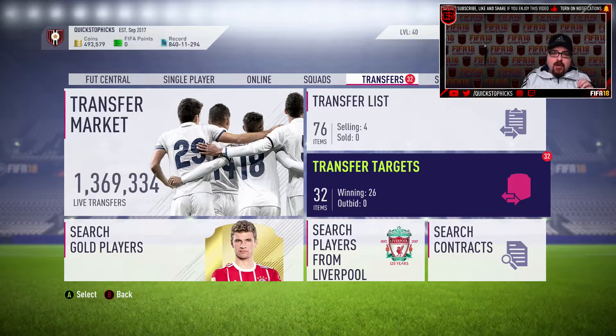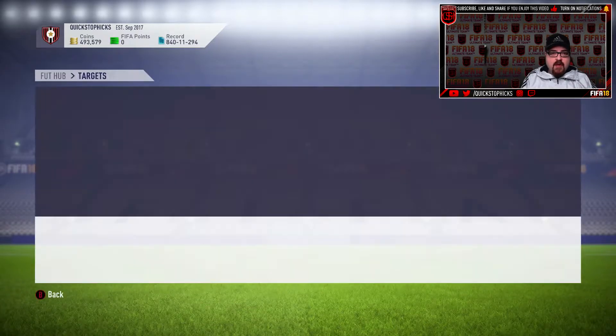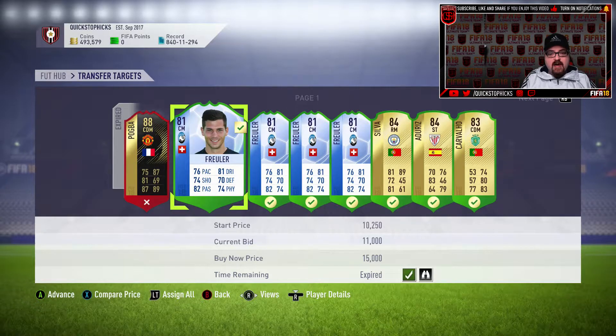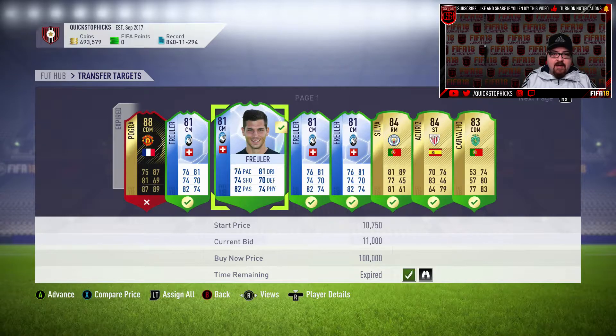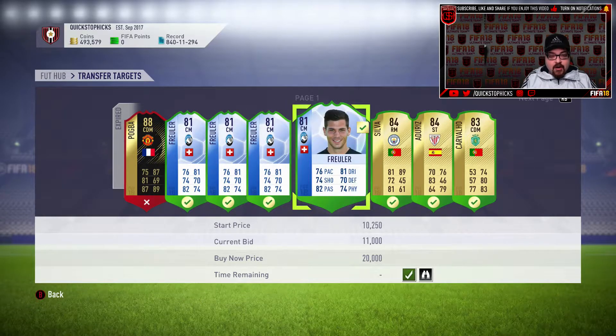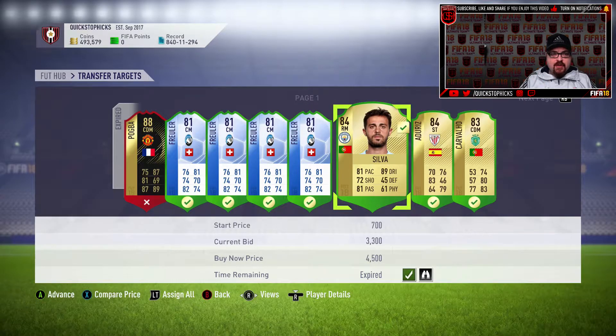The main objective is to pick up cheap 83s and cheap 84s, and whatever looks like a good deal. We've got six or seven Froilers stored. If you watched yesterday's weekend league video, you saw the transfer kitty going up and down dramatically — that's because of all these purchases we've been making.